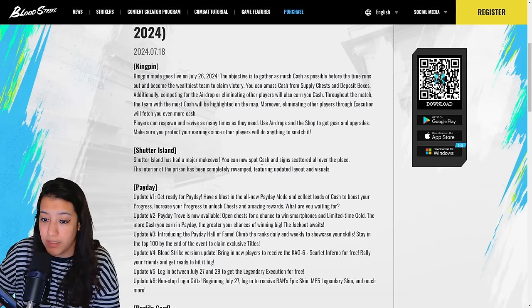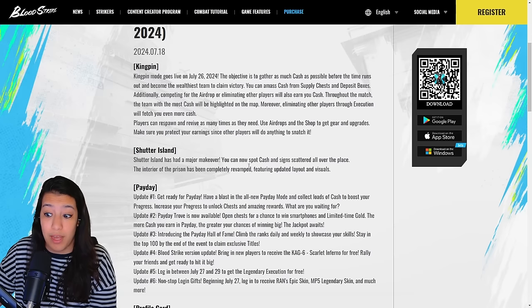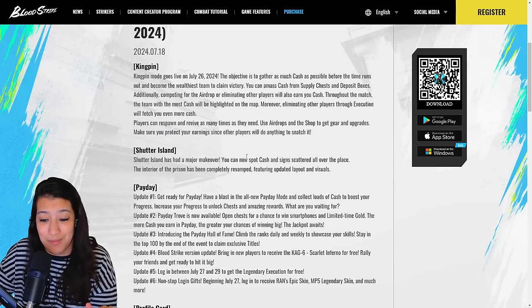Shutter Island has gotten some major makeovers — you can now spot cash and signs scattered all over the place, and the interior of the prison has been completely revamped with an updated layout and visuals. The prison we used to know is not the same anymore.